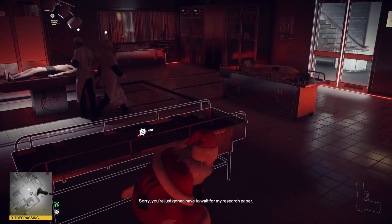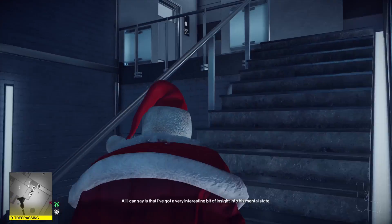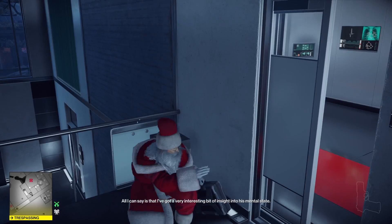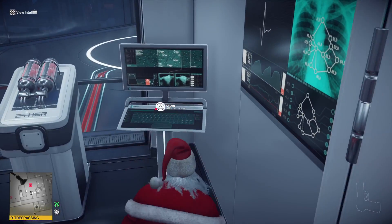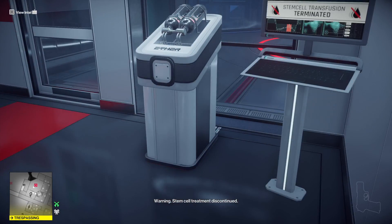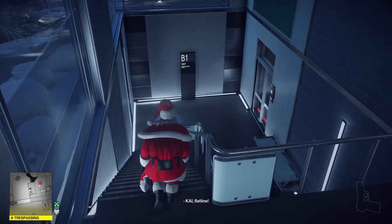Be careful of the patrolling morgue doctor. There's a nurse in this room — as long as she leaves the room you should be alright. Just slowly walk over to the computer, drain the stem cells, and get out. That completes the setup for Kiss of Death.